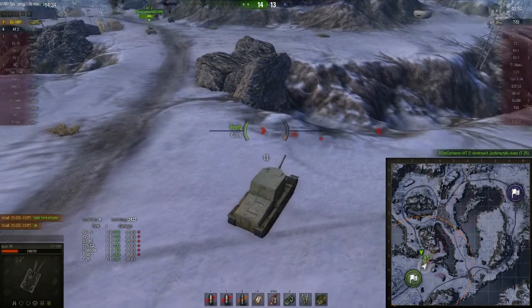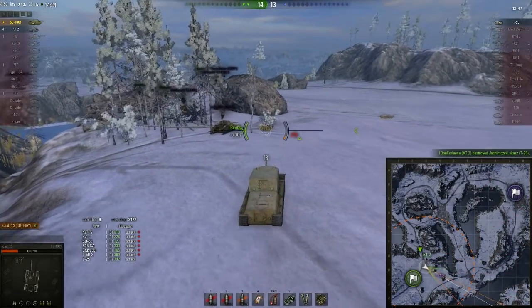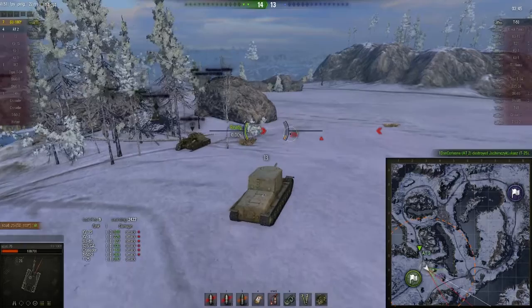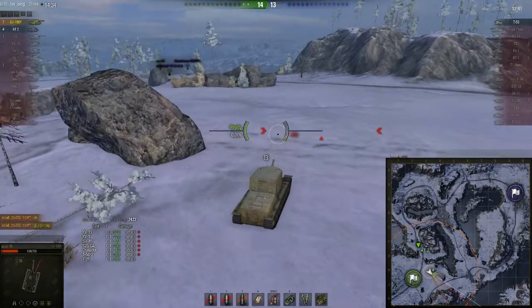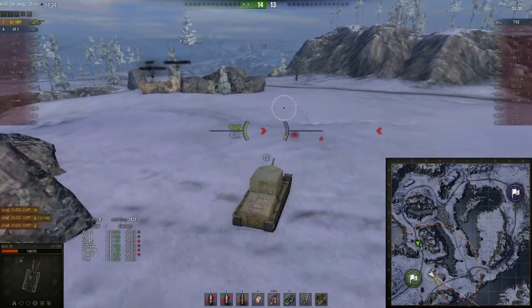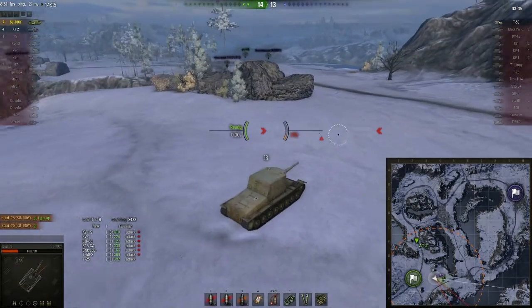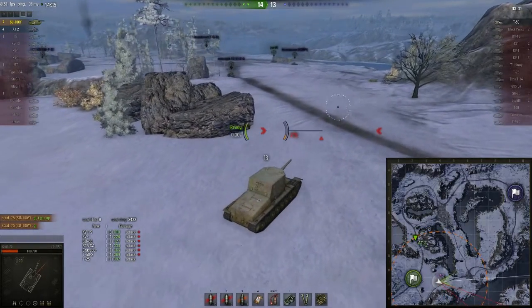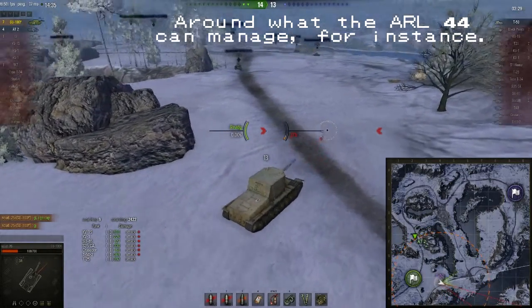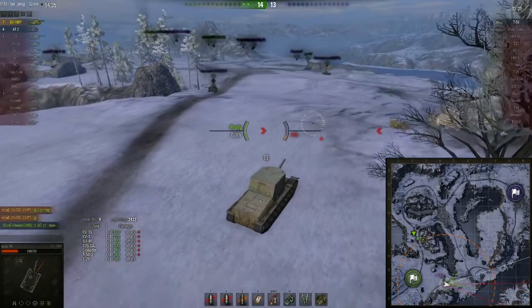Anyway, the T-50 is a problem — he's not really an issue for the AT-2, he's not going to pen the AT-2, but if he gets up close to Fu then Fu is in big trouble. Bear in mind, this thing actually moves alright for its bulk — 35 km/h is not bad. That's comparable to a fast heavy tank or even a slow medium.